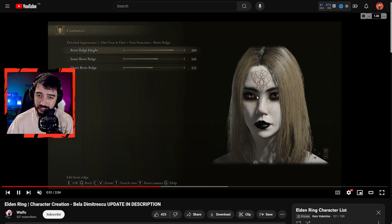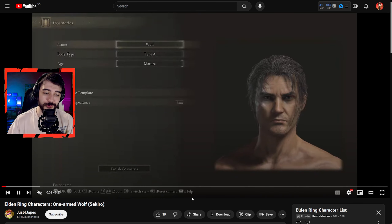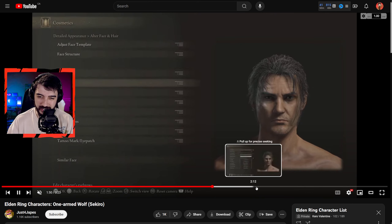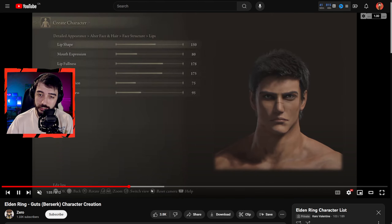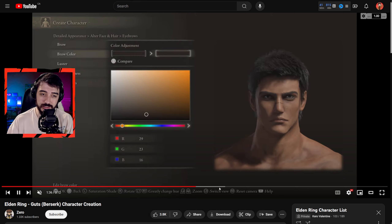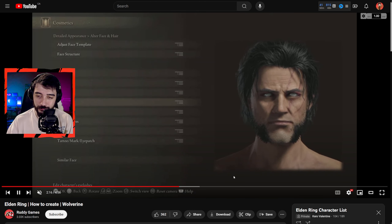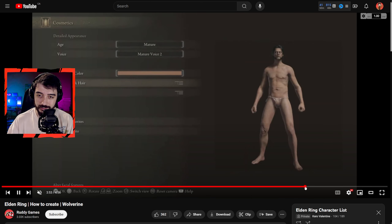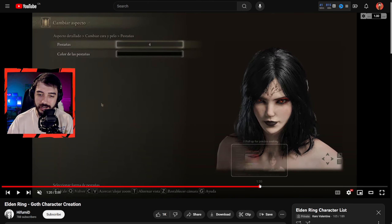Speaking of different looking characters, Waifu has done an amazing job with all their creations — they all look super unique and quite beautiful. This one is getting super close, but I love the blue eyes, the makeup, and the Lily from Tekken hairstyle but all black. For Resident Evil fans we got Bela Dimitrescu — white skin with the tattoo on the forehead. This might be my favorite in this whole vibe — the eyes, everything looks great. One of the best creations on this entire list.